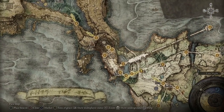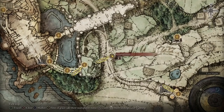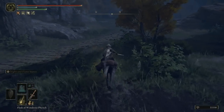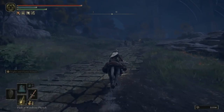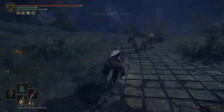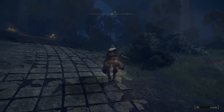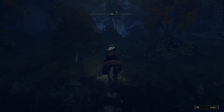From Stormhill Shack, you don't even need to defeat Godric in order to get your hands on this armor set. What we're going to do is jump on our mount and we are going to head all the way up the hill. Instead of following it all the way round, we're going to come off onto this dirt path.